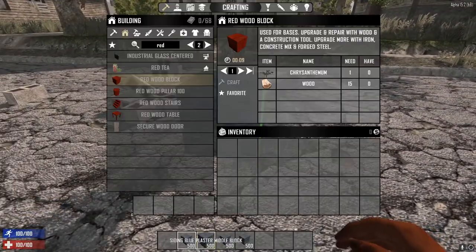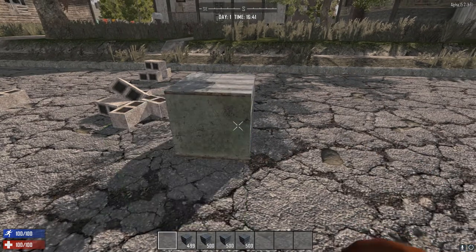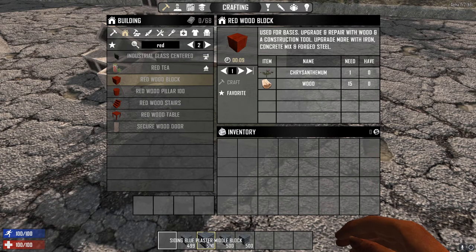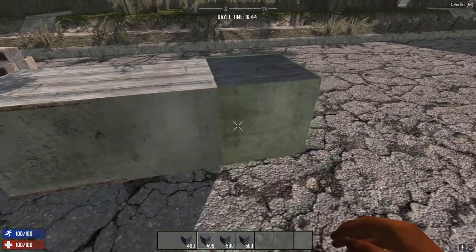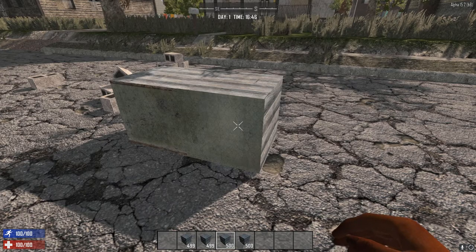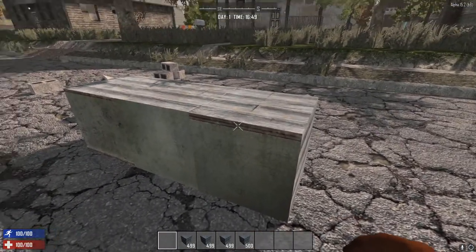The first block is the siding blue plaster baseboard block. When you rotate it, you'll see it has a green wallpaper side with wood trim on the top and bottom. The second one is called siding blue plaster middle block — when rotated it has just a plain green wallpaper. The third block is siding blue plaster top block, which has the same green wallpaper but wood trim just at the very top.